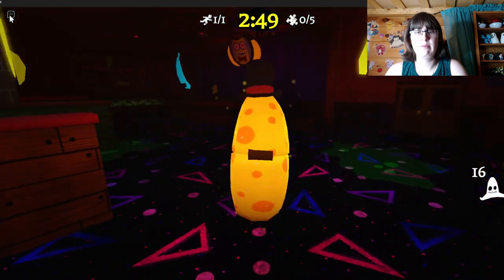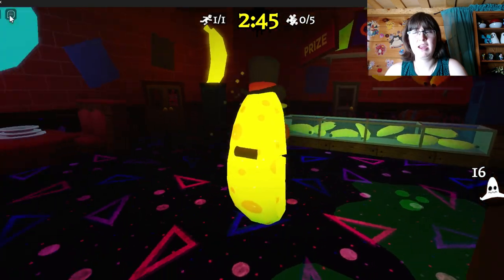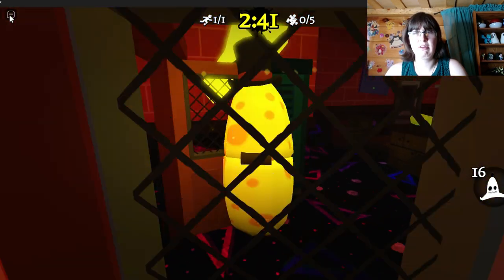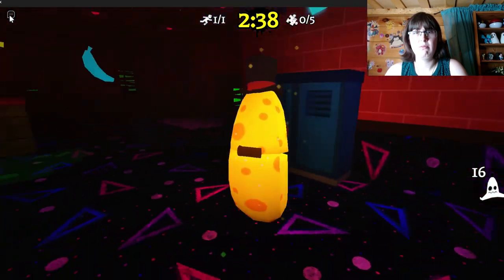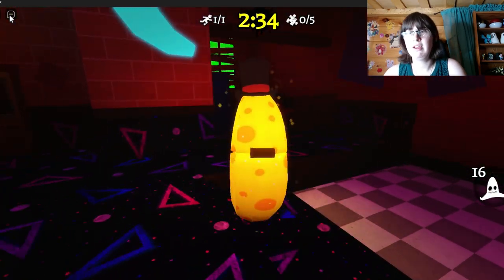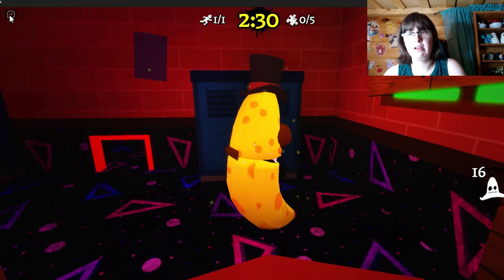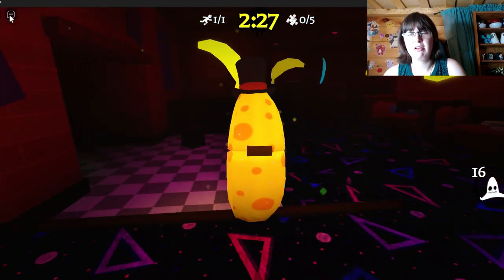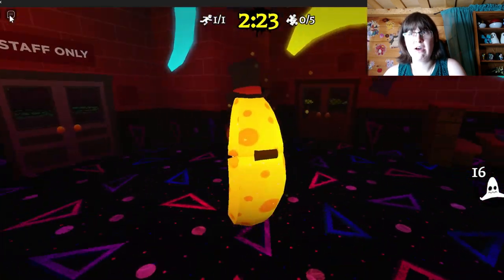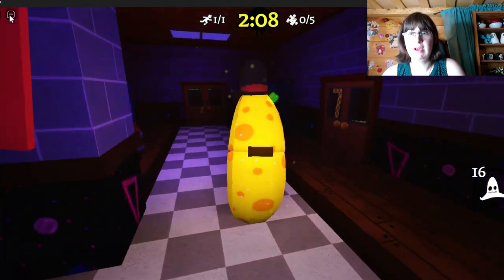In Infection, your job is only to survive until the end of the game. Hiding in lockers is the best way to survive Infection, as long as you pick a locker not everyone knows about. I would not pick a main locker as your hiding spot — pick something off to the side, not in the main alley. Something like one of these that's not out in the open, giving you a chance to escape.